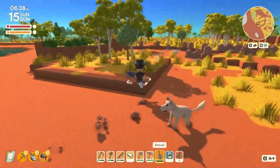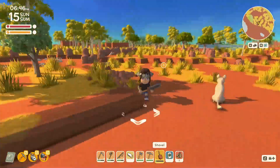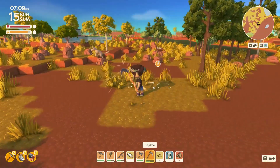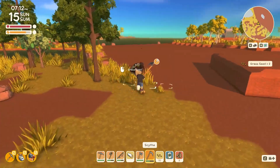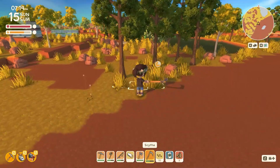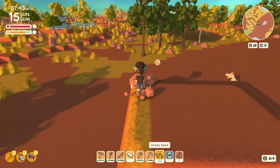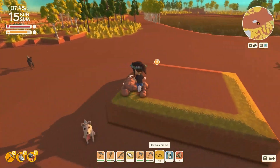Then we can start the building on that and start decorating around. We don't have too many things to decorate with yet, so we're not going to go crazy. I know I'm going to want to add a couple of waterfall fountains maybe around — we'll have to see. I'm going to grab all these grass seeds because there's a lot of dirt around that needs to be covered up.